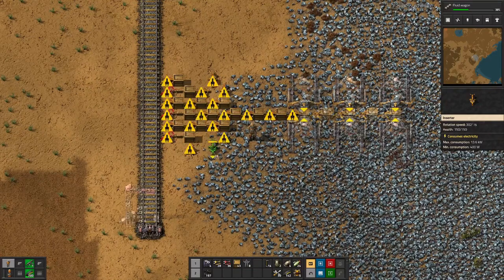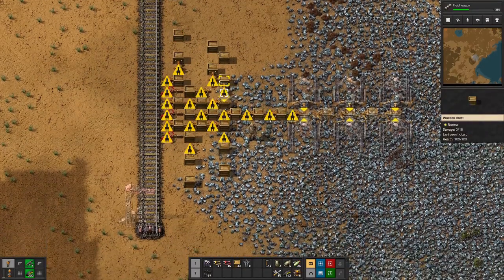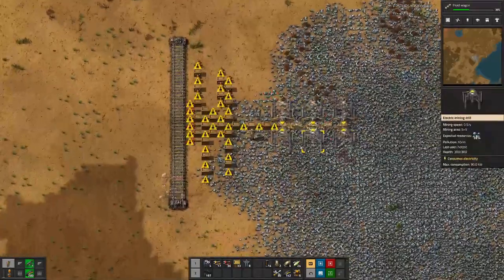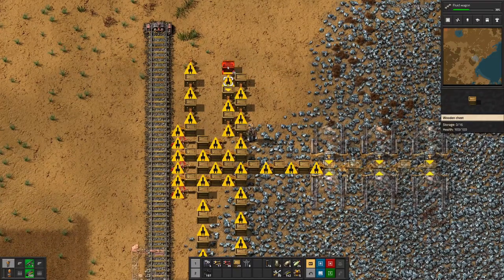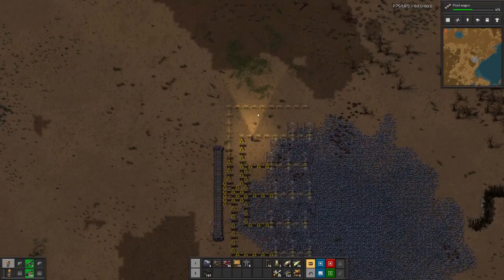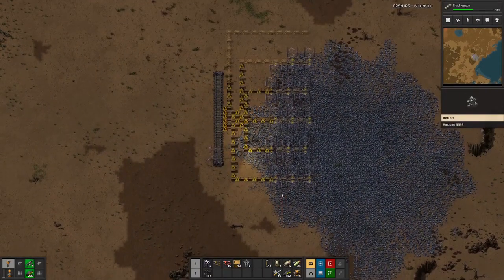We can go that way, here and here. Let me finish placing some chests and inserters, and then we should see how this comes together. Now this is fully planned out, and as you can see up here I have actually run out of the iron field, so the mining area is quite limited.